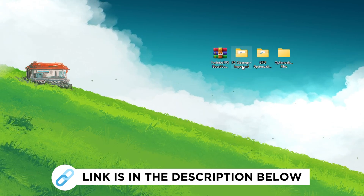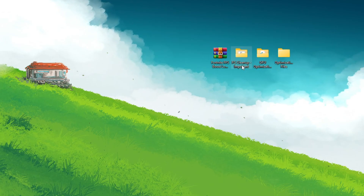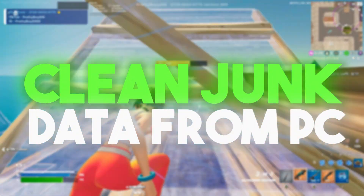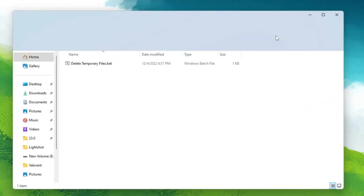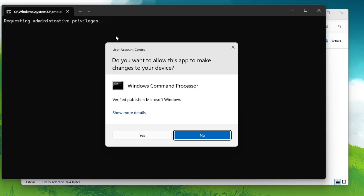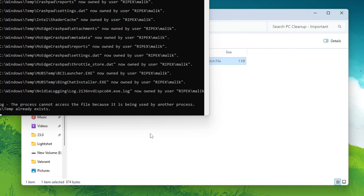Once you download the file you will find a PC Cleanup folder, a GPU Optimization folder, and some other optimization files. In the first step we are going to clean all junk data from your PC. Open the PC Cleanup folder and you'll find a batch file called 'delete temporary files.' Double-tap it, click Yes for administrative access, and it will start deleting all temporary files. Once done, press any key and close the window.